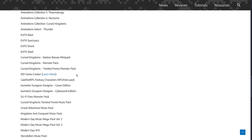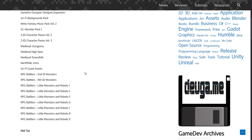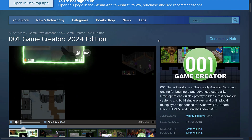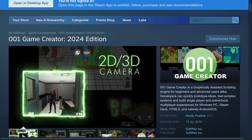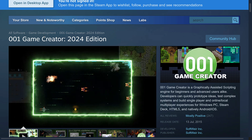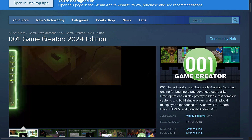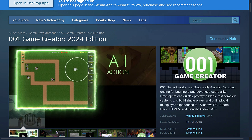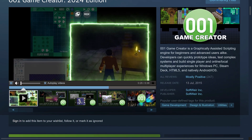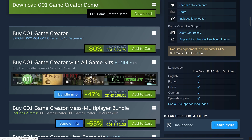This bundle is more or less about the assets, but there are a couple of tools in here as well, including one game engine which is the 001 Game Creator. I'm kind of curious if they called it 001 Game Creator because once upon a time they used to use this as a naming convention so that you showed up first in the phone book — there used to be a thing called a phone book. It's actually kind of an interesting game engine.